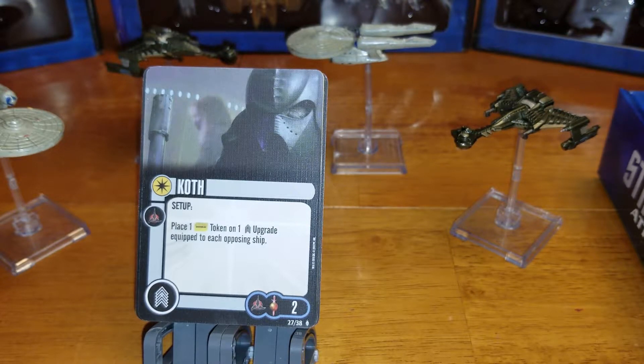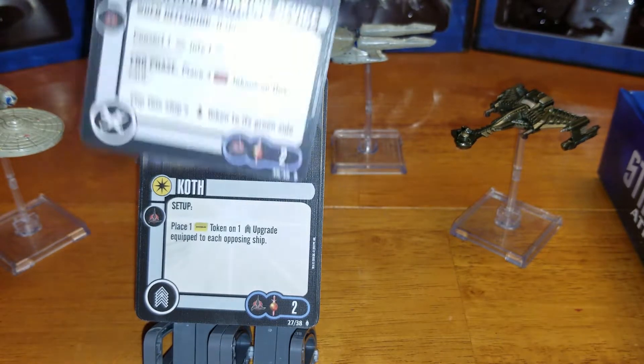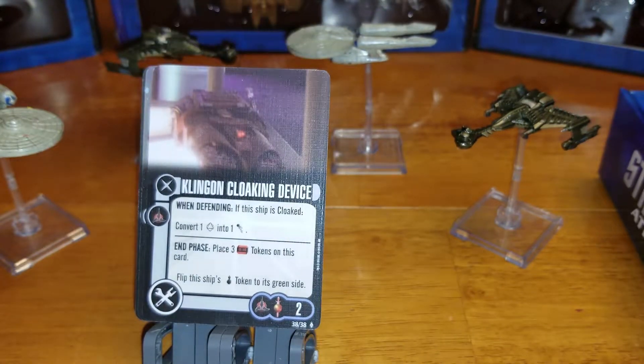During setup, place one disabled token on a crew upgrade equipped to each opposing ship. Sounds like you can disable crew officers on opposing ships, but it only lasts one round, so the only way that works is if you're planning on attacking or defending and you've planned that out correctly.